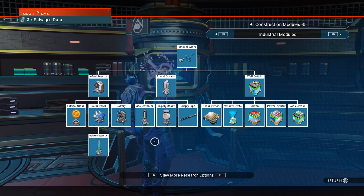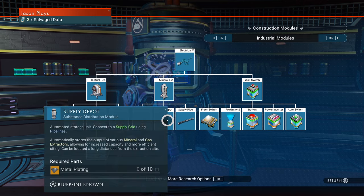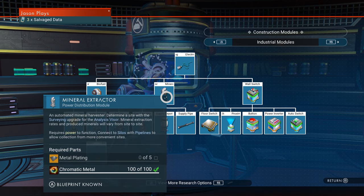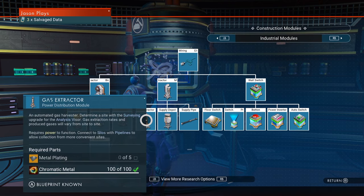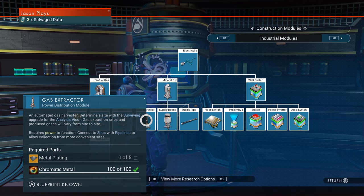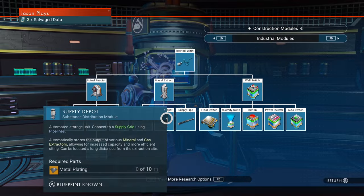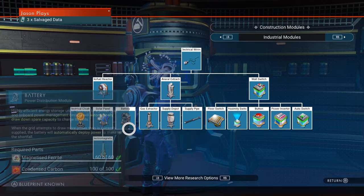In the middle, you want your mineral extractor — that's the main thing you're going to be using. But in order to save all the minerals you pull up from the ground, you're going to need a supply depot and a supply pipe to get your minerals from your mineral extractor to your supply depot. You can also get the gas extractor if you want to farm gas. I would suggest getting at least all of those. Electrical wiring is free right off the bat, but everything else you need to grab.